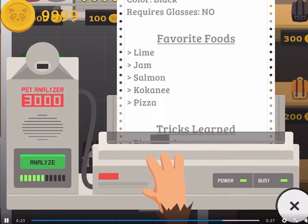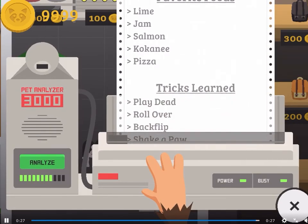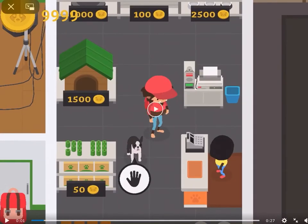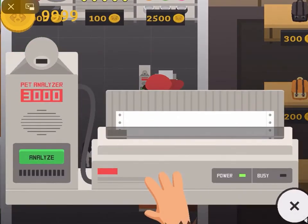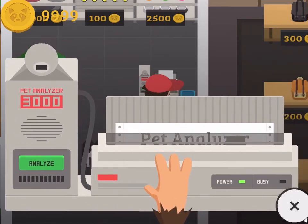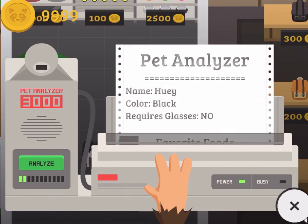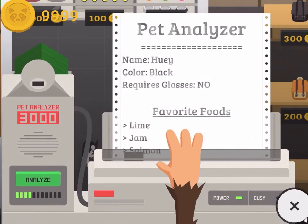Wow, this is amazing — did you see that? That is the best sneak peek ever. The Pet Analyzer 3000 analyzes everything. It would be cool if you could take a printout home or something. The graphics are amazing.